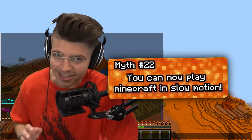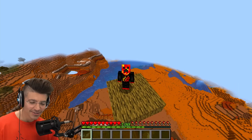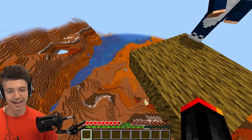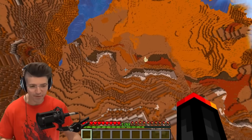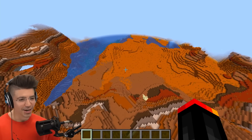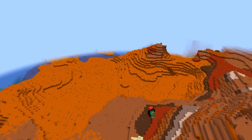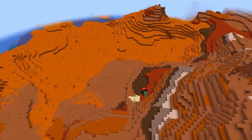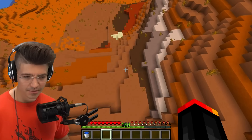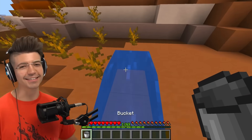You can now play Minecraft in slow motion because you can set the tick rate. Look at this — I have so much time. I might be falling to my death but I could take all the time in the world. Maybe I'll get a water bucket. Yeah, it's pretty nice. Tick rate back to 21 — bam. That's so sick.